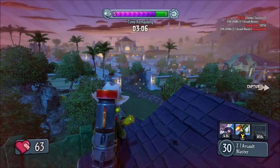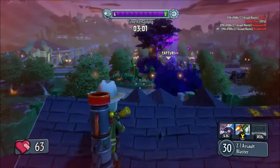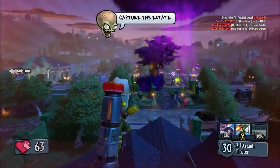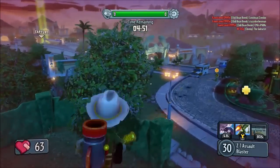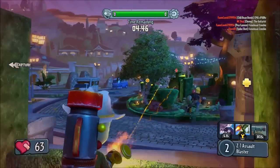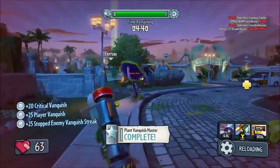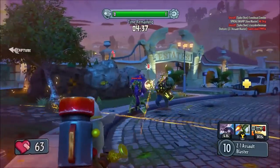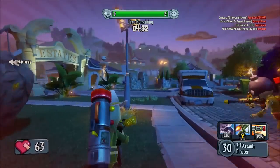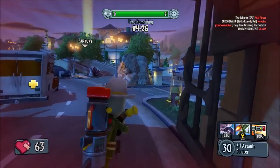The only downside I see to the Chomper is that once you have actually eaten somebody, you need to be more stealthy than the Spy, because with the Spy, if you backstab someone, you can instantly go into stealth or instantly backstab another person. With the Chomper, that's not the case - once you've eaten somebody, you have to wait like three to four seconds before you can do any other action, whether it's dig to get away or to chomp somebody else, because you've just got to wait for the Chomper to swallow the zombie. But a good thing is if you use dig and end up underneath another zombie, you can basically come up out of the ground and actually eat him on your way out.